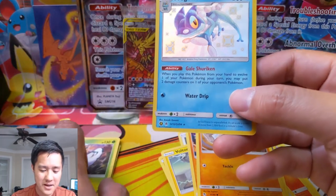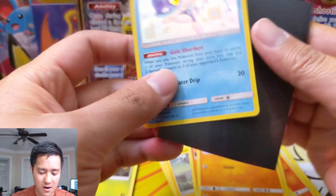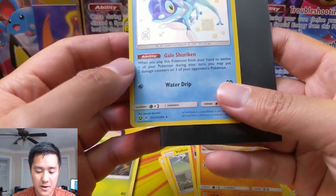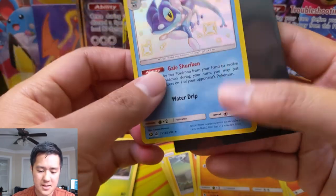Oh, Frogadier! I feel like I say I get a lot of dupes but we are doing very well. Pretty sure this is our first one. Greninja — when you play this Pokemon from your hand to evolve a Pokemon during your turn, you may put two damage counters on it.